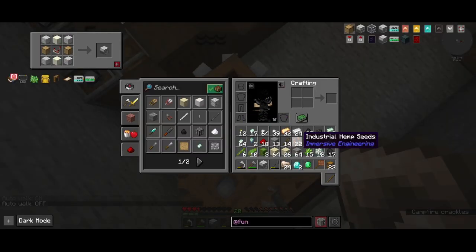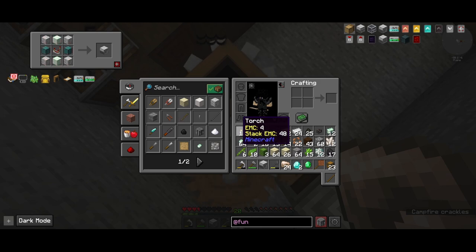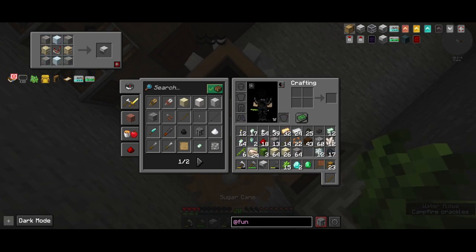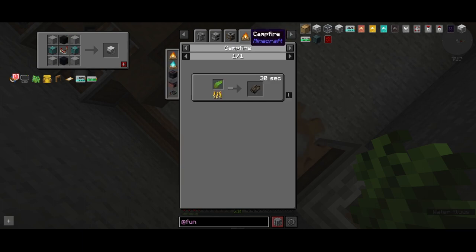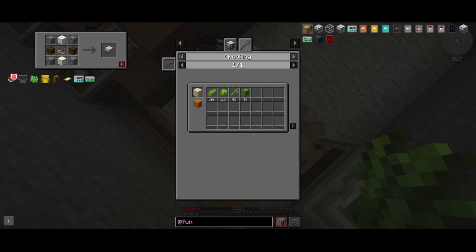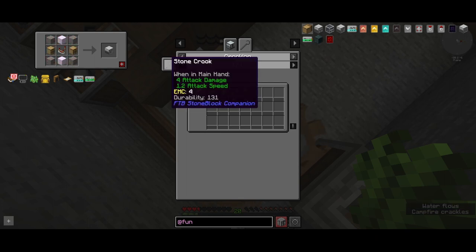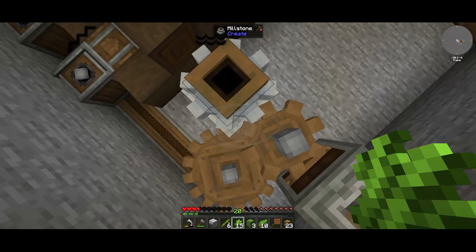Inventory's full so let me plant some of this — cactus, cow, and bamboo — because we need the kelp to get string, and string comes from the hemp seeds. The brass funnel requires dried kelp, and dried kelp comes from kelp, so we can crook more and more sand. But the crook has durability so it's not going to be easy.